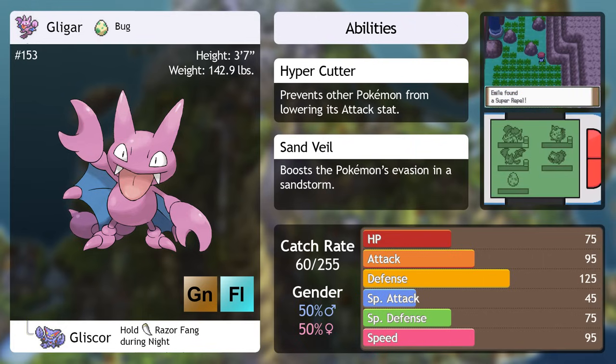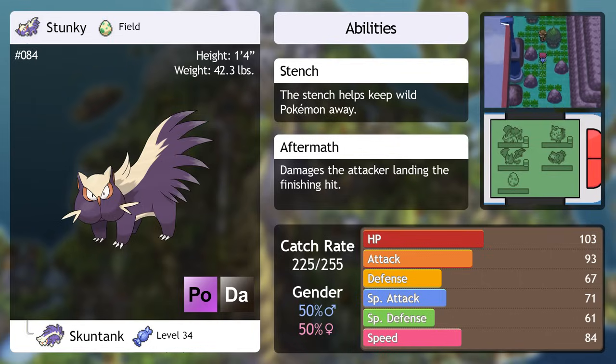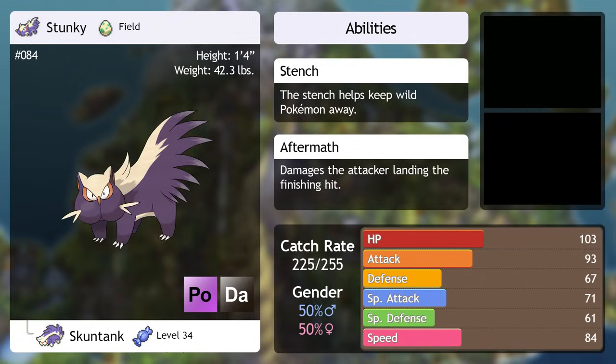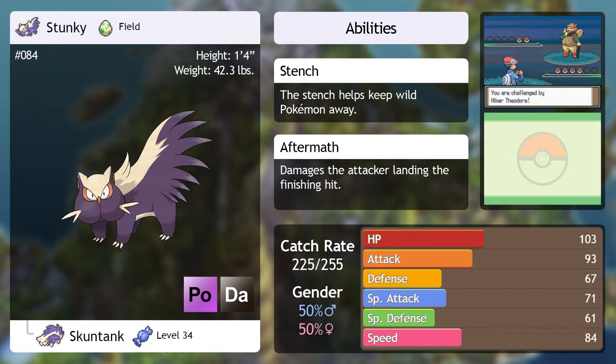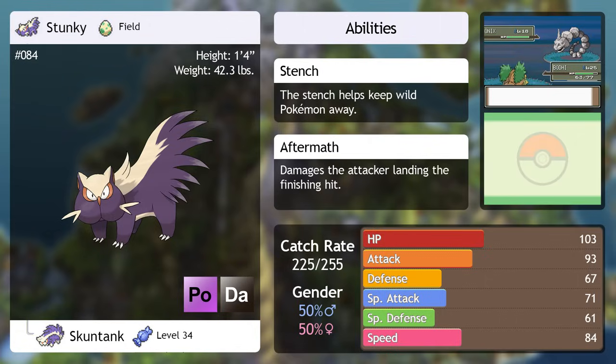Last up, and only in Diamond version, is Stunky. With a Poison/Dark typing, it resists so many things, is immune to Psychic, and is only weak to Ground. True to its evolution's name, it is a tank through and through. The biggest problem with Stunky — and I don't mean its horrible gas — is that it doesn't really get good moves until it gets up there in levels. You can catch it in later areas (again, only in Diamond), and its evolution is obtainable in the wild later on, but I'm not sure I'd recommend catching it here. Also, you don't want the ability Stench — you want Aftermath.